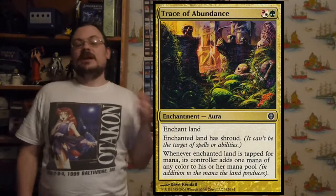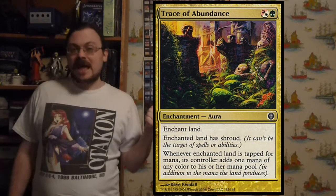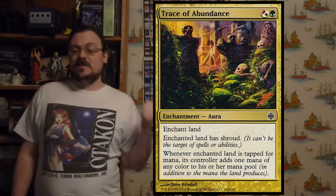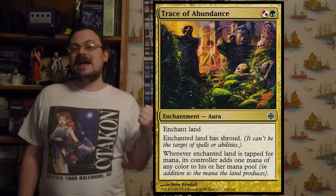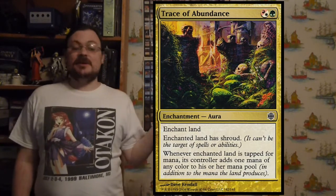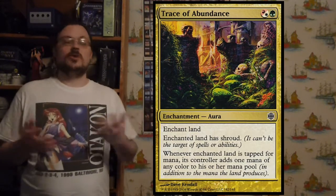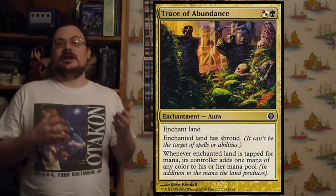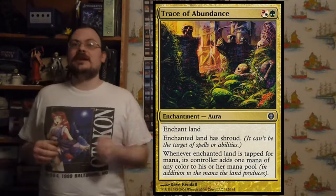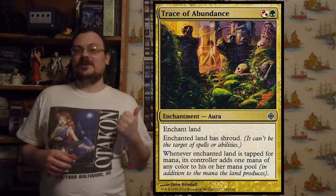Trace of Abundance: enchant a land; the enchanted land has Shroud. When the enchanted land is tapped for mana, in addition to what it would normally tap for, it taps for one mana of any color. So if I enchant a Forest, tap it for green, I also get one mana of any color — I could get green and white, green and blue, whatever I want. I get two mana from this land, one of green and one of anything.